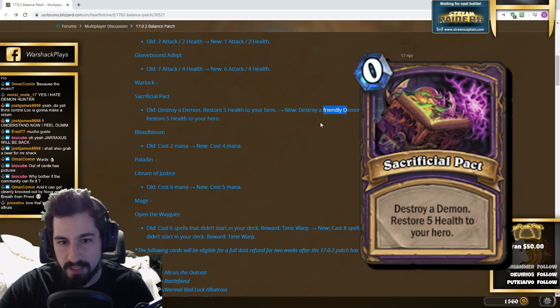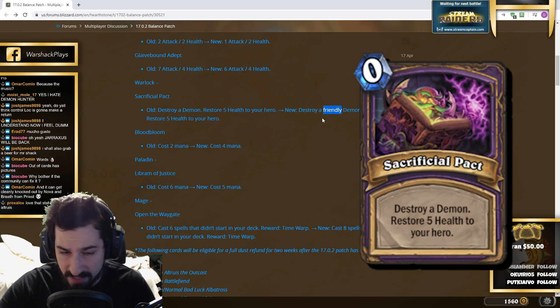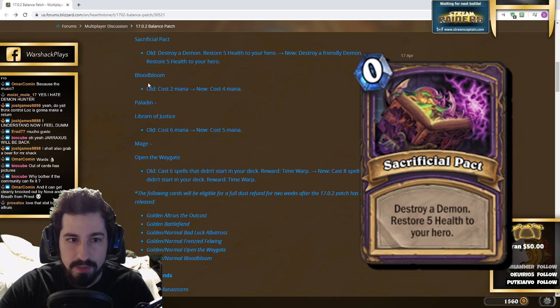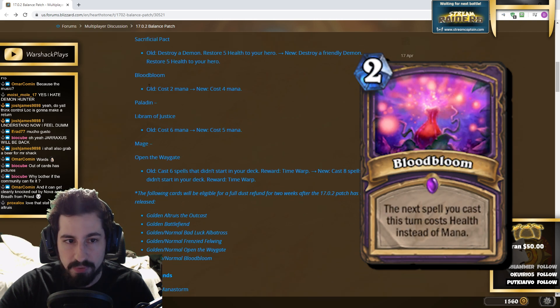Sacrificial Pact should have always destroyed a friendly demon, not any demon. So you can't pay zero mana to kill an opponent's demon that costs seven mana and gain five health. You also can't use Sacrificial Pact on Jaraxxus anymore — Sacrificial Pact is now a balanced card.